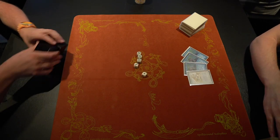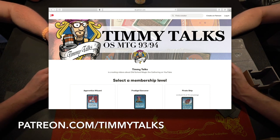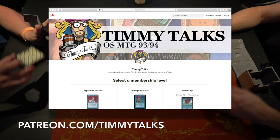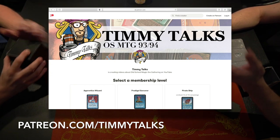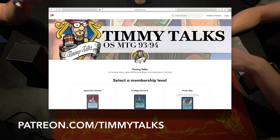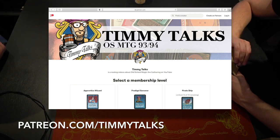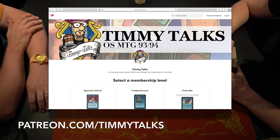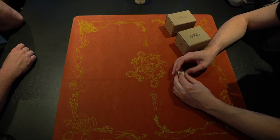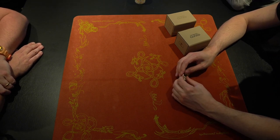One last thing you can do is become a sponsor of the show. There's an information card in the top right corner linking to the Timmy Talks Patreon page. Becoming a patron starts at just one dollar a month, and you get access to the Timmy Talks Discord, your name in the end scroll, and participation in Timmy Talks events like online tournaments and quizzes. Please consider becoming a patron — it's really appreciated. Now let's go to the end scroll and see the wonderful patrons and channel members.